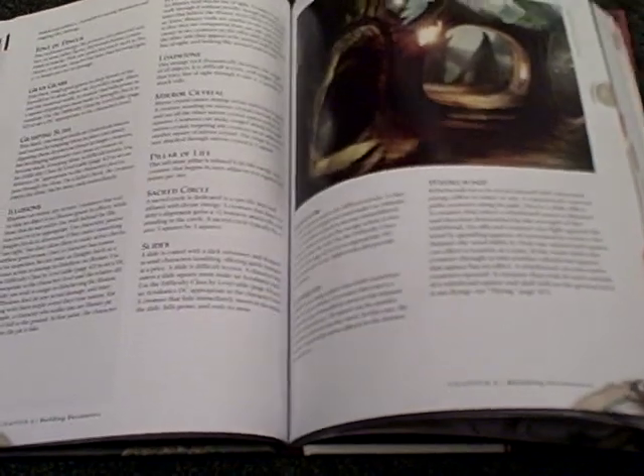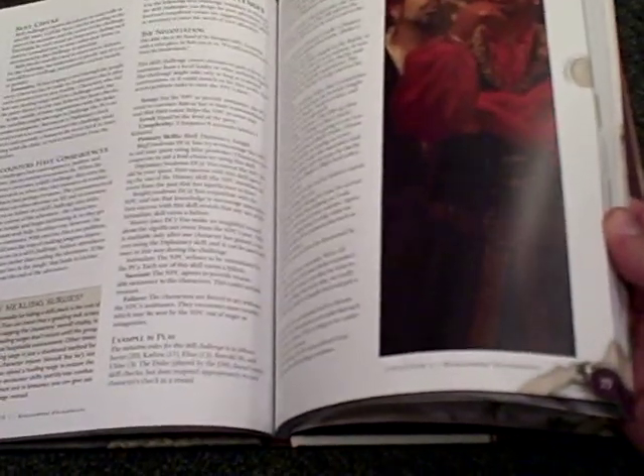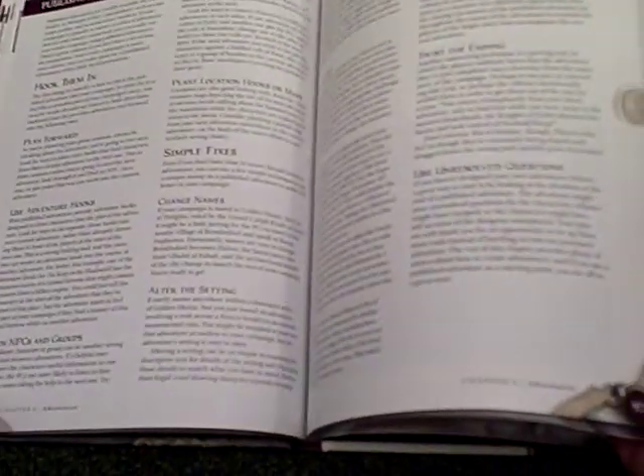It goes into running combat, how to fly, move creatures, roles of the monsters, roles of players. Different types and levels of creatures from allies to creatures to PCs, NPCs, all that — traps, hazards, list of spells, treasures, how to run a good adventure, what to look for and not look for, what to avoid even in it.